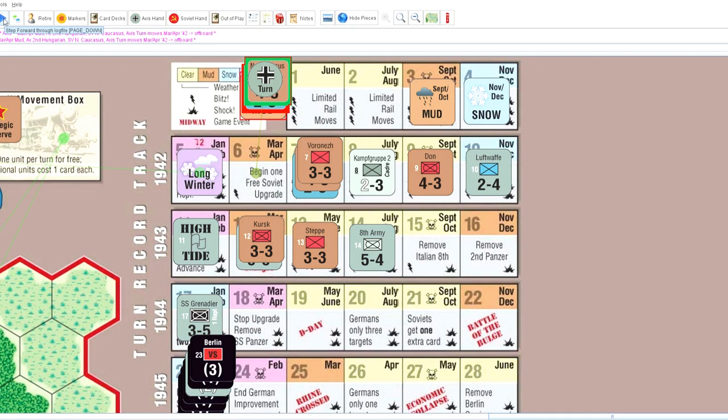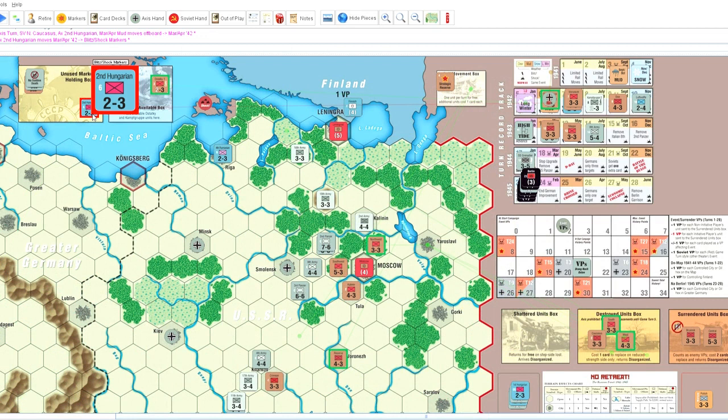It is a mud turn as well, which is great for me. The next three turns are going to be the tough ones because of the sunny weather. He only has one blitz marker, which limits him a fair bit. He gets the second Hungarian unit and also gets the ability to use the trains again, which is obviously a big deal for him. He checks his supply and grabs his cards, and he's going to place his second Hungarian back in Lublin — probably going to end up in the rail movement box shortly anyway.